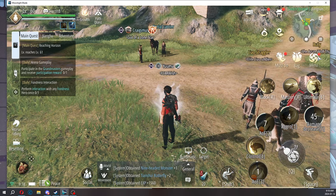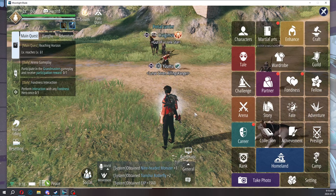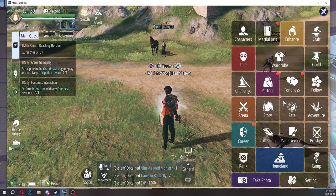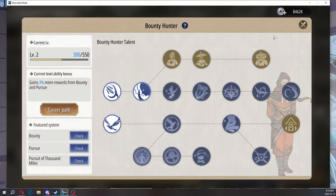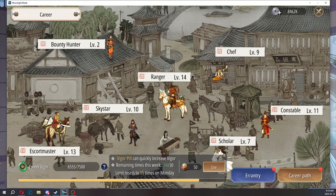Good thing to note: we got some blue butterflies. The blue butterflies that you get from bounty hunter are what you use for ranger.